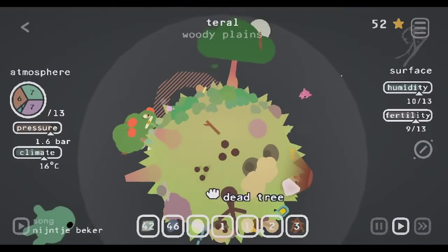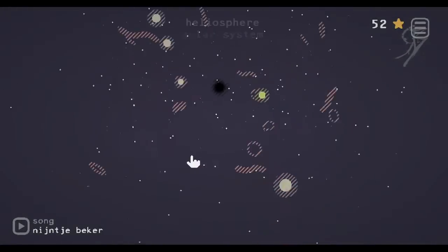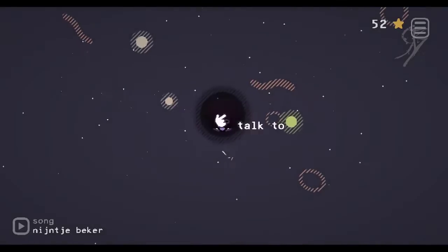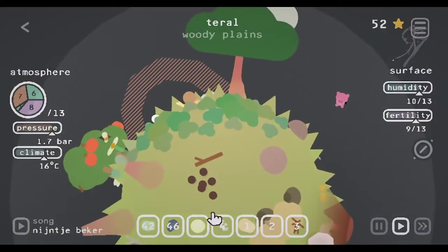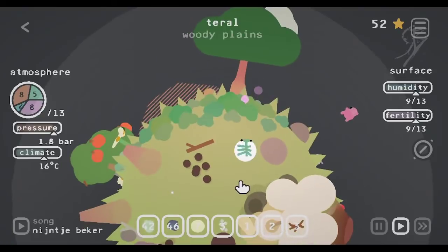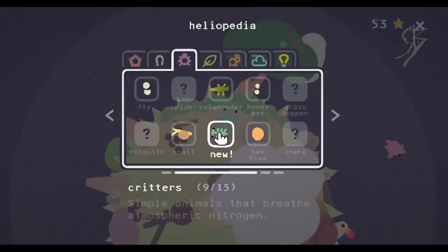I'm just going to put these seeds down. Let's go get our eggs — have four of those. We'll go back to this planet and put some eggs down. With the abundant amount of nitrogen we have, we're going to put it near the stick. What do you figure? Stick bug, of course. We got a stick bug now. The next egg I'm going to put down is going to be right near the bush — and we got a spider because we put it near the bush.